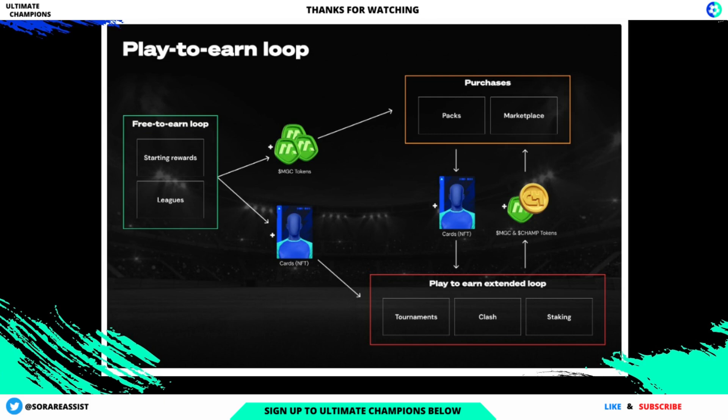Tokens can then be used to purchase Ultimate cards through the marketplace. Once a player has acquired an NFT card via rewards directly or in a pack, you can then permanently access the extended play-to-earn loop as you can see on screen. The extended play-to-earn loop is designed to create additional ways to use your cards and increase user gains over time. Tournaments with multiple divisions will grant increasingly better rewards — tokens and NFTs. Clash will grant rewards as players climb the ranks. Staking will grant rewards for holding tokens every game week, multiplied depending on the player's collection score.